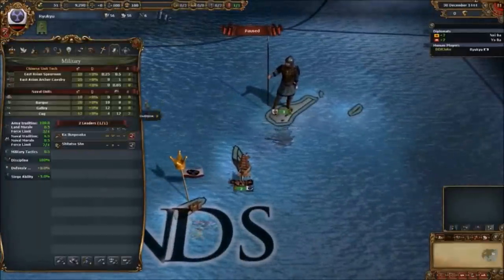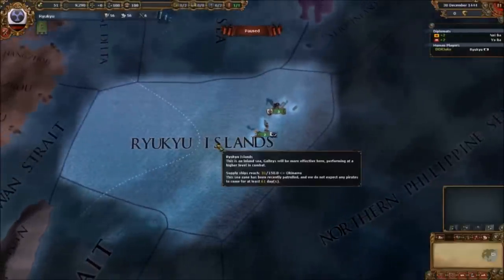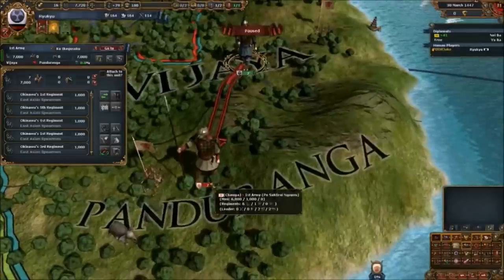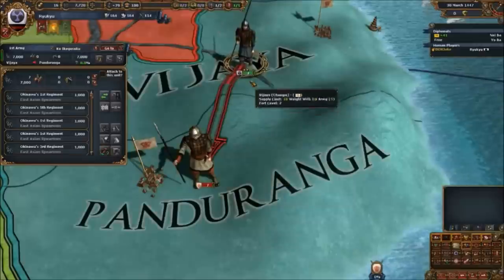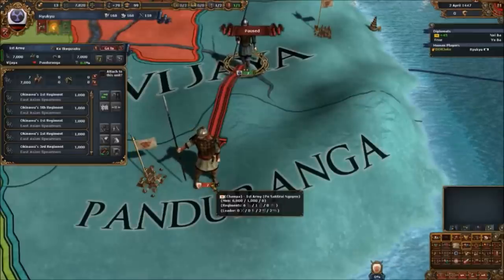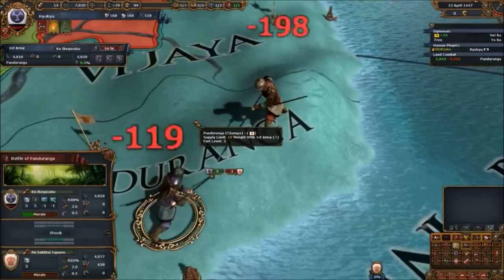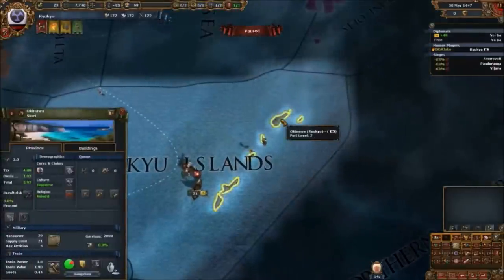Our general was Ko — K-O — and he certainly knocked out everybody he came across. Our first victims were Champa: diplomatically isolated, religiously isolated, they are one of the most ideal people to bully in Southeast Asia if you're wanting to expand as Ryukyu. So I got myself as big an army as I could afford and went and crushed Champa.